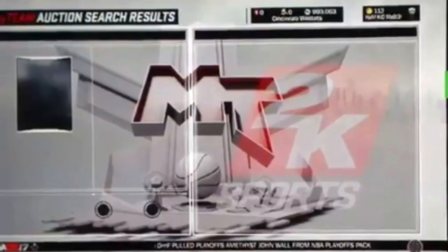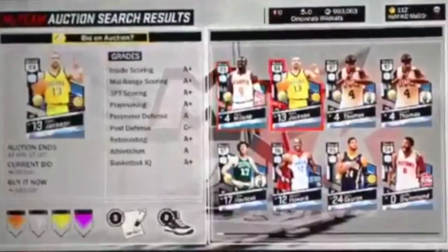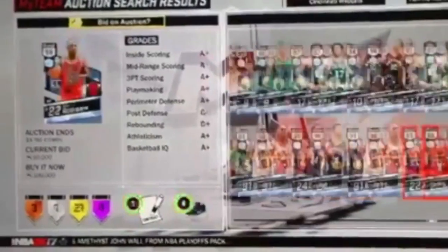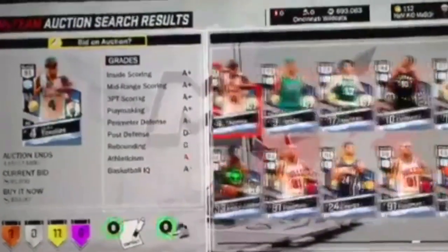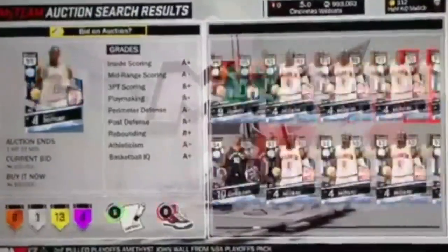This next video is pretty insane. The auction house takes forever to load, but finally it loads and this guy goes all the way to the right and gets a diamond Kareem for 100,000 MT. Then right after that he goes all the way to the right again and sees another diamond Kareem, and then another one for 100,000 MT. I have no idea what happened here other than this guy just got so lucky.